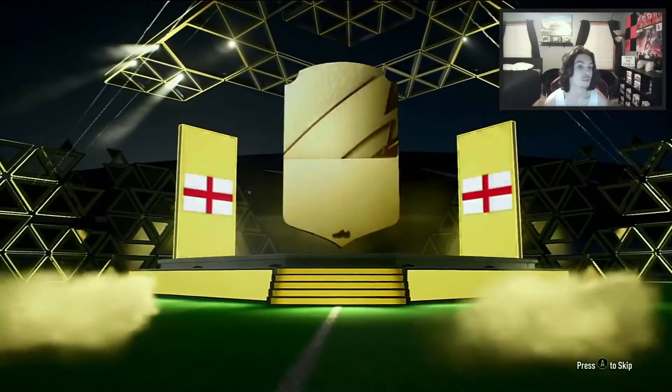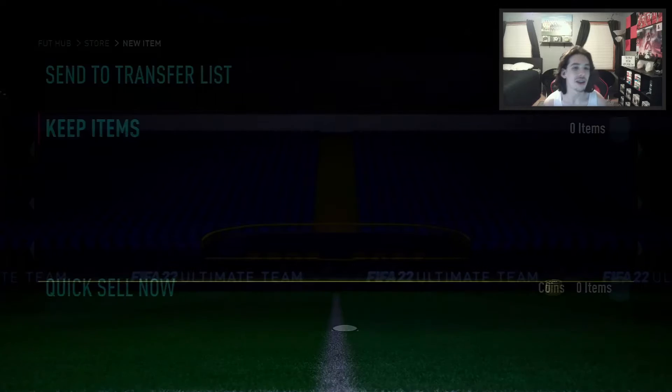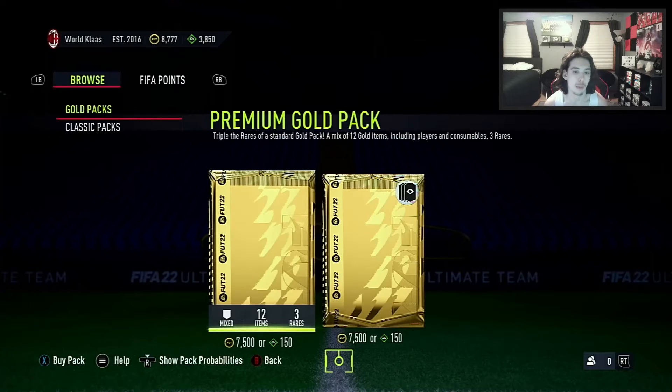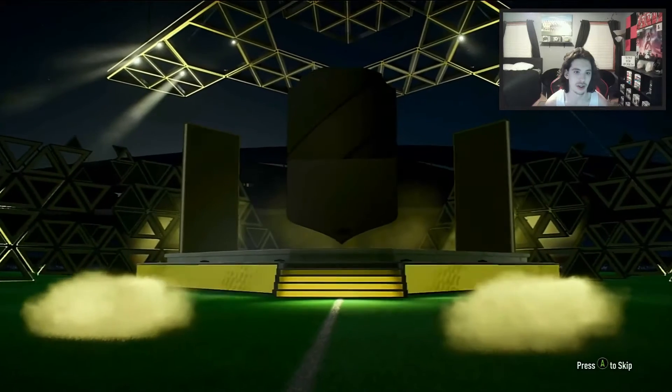Decent striker Callum Wilson — again this is good for starter teams, even though there are better ones out there. We want to see a LaCroix or something like that. We're not going to preview that one.